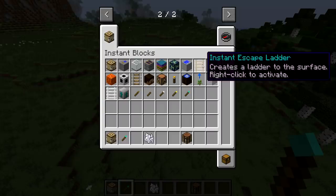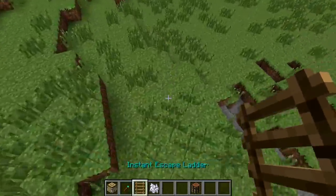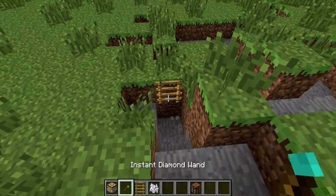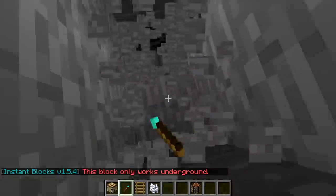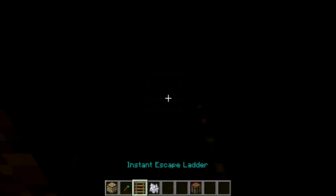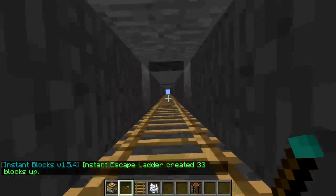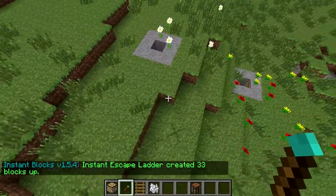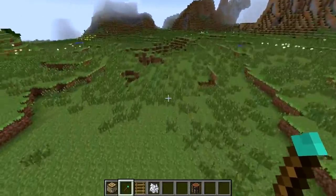So what is this? Instant Escape Ladder — creates a ladder to the surface. This block only works on the ground. Let's just go under here. Just found a little bit of a cave — if I do this it should actually work. There we go! Look at that, and then we can just fly — or obviously if you're in survival you just climb up to the top. That is cool because you can escape from the zombies and whatnot trying to kill you.